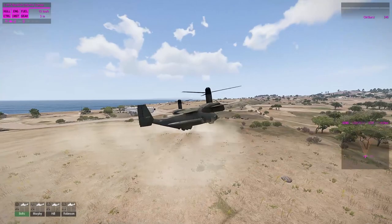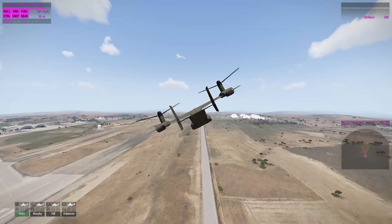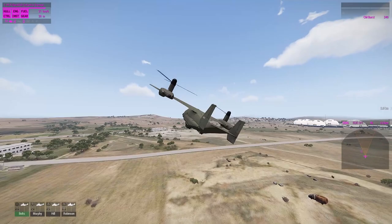You can then decrease speed to lower your altitude and land safely. I know this sounds quite difficult, but after some practice it's quite simple. It took me a while to master the flight of the Black Fish, so don't give up if you can't do it right away.